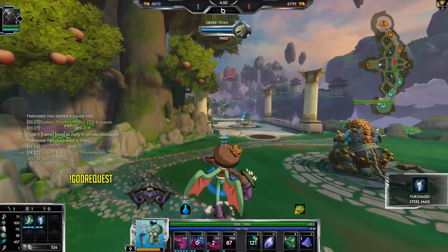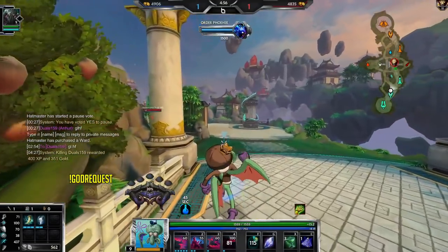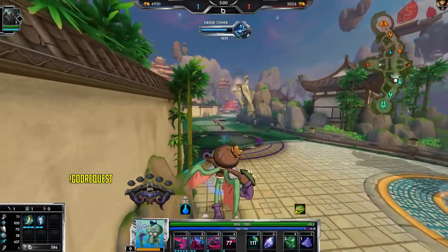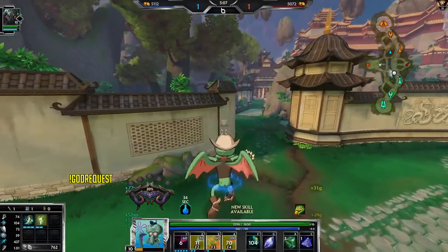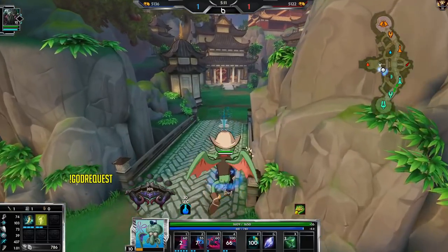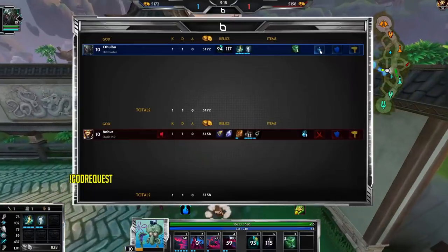Let's get some defense — Breastplate maybe. Actually, I'm all about Emperor's Armor nowadays. It gives 300 health and 60 defense, and the passive is really good for both defending and attacking. It's not as good as Breastplate late game depending on the build, but the stats are solid. Also, I should have placed that ward on Demon King — I should have placed my free ward there.